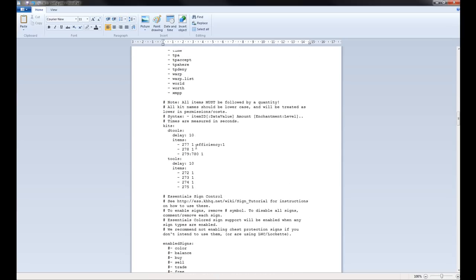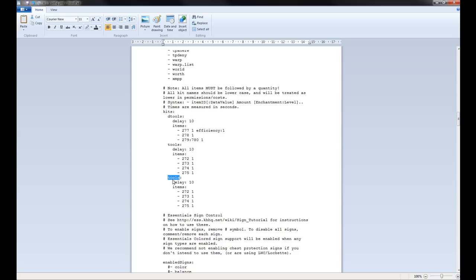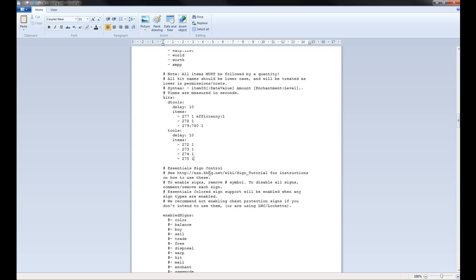The Kits section — we didn't go over kits, but you type slash kit and then the name of the kit, and this will give you a certain amount of items. Here you can create kits, put in the delay of how long someone can use the command, and what items they get, and you can define the enchantments. To add a new kit, I recommend copying and pasting the previous one and changing the name and items to what you want.